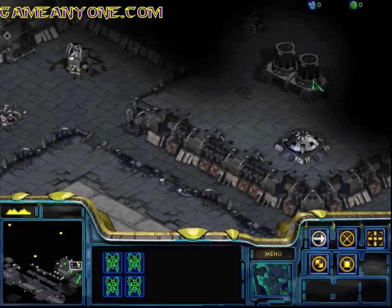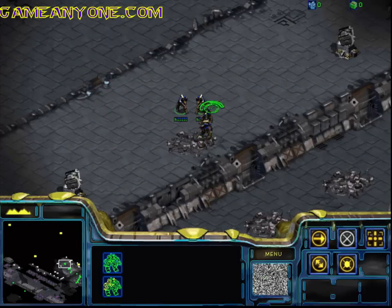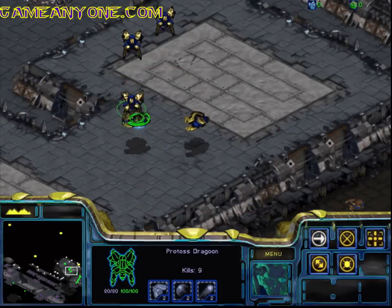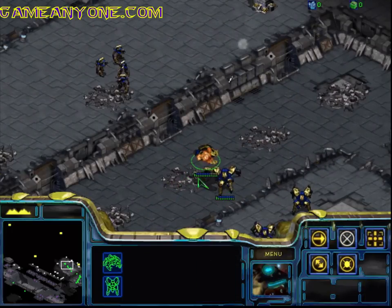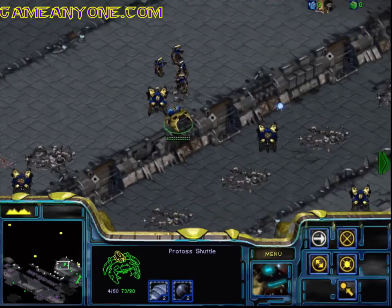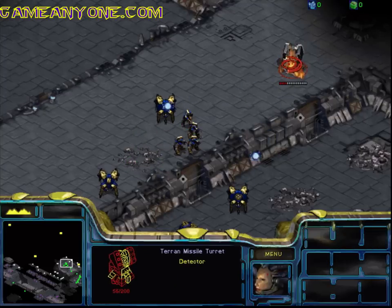Over here you can see there are some bunkers. I don't really like to attack the bunkers from this side — I'd much prefer to try and take them out from the other side, but it can be dangerous. In the meantime, gonna get these two guys to try and take out the bunkers. Alright, let's grab these two and get them over here. Try and drop them off here.